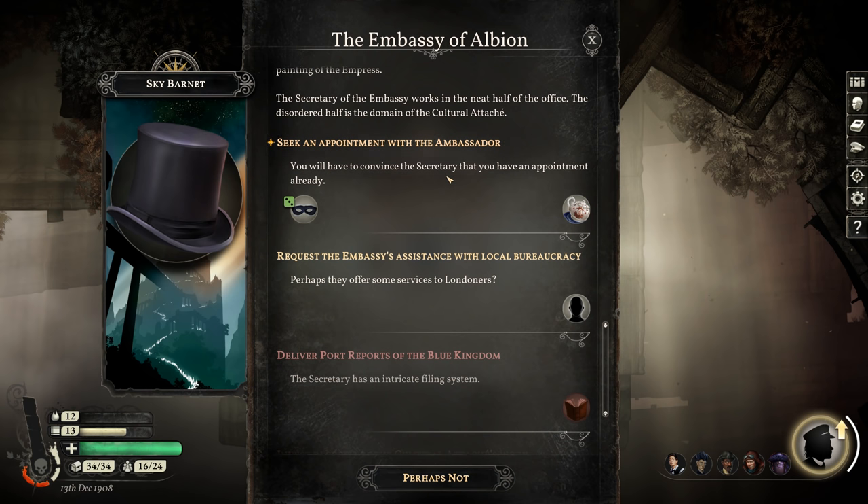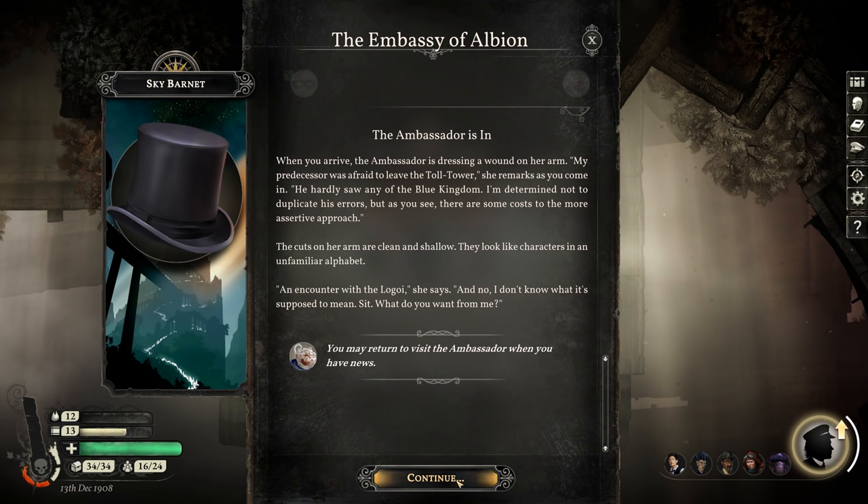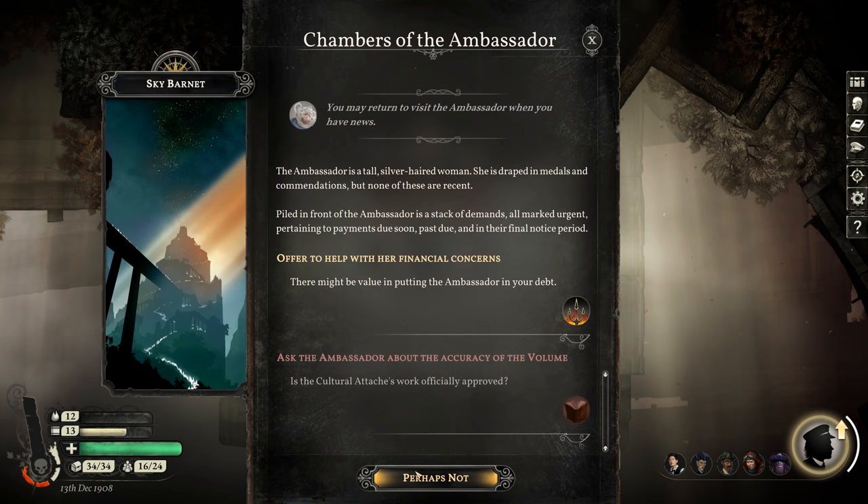Seeking an appointment with the ambassador — when you arrive, she's dressing a wound on her arm. 'My predecessor was afraid to leave the toll tower,' she remarks. 'I'm determined not to duplicate his errors. But, as you see, there are some costs to the more assertive approach.' The cuts on her arm are clean and shallow, looking like characters in an unfamiliar alphabet. 'An encounter with the Logoi,' she says. 'No, I don't know what it's supposed to mean. Sit. What do you want from me?' The ambassador is a tall, silver-haired woman draped in medals — none of them recent.